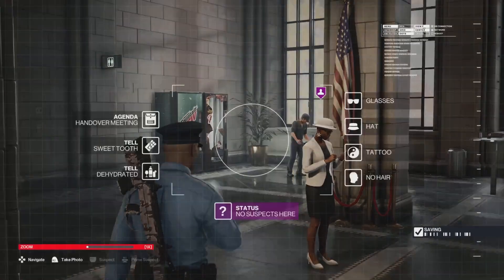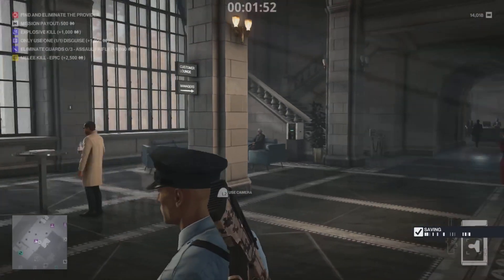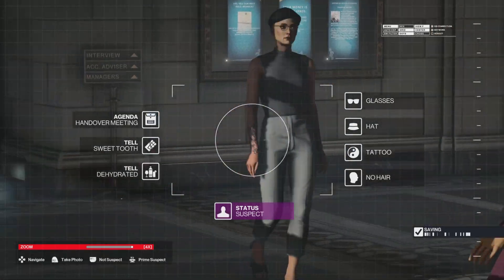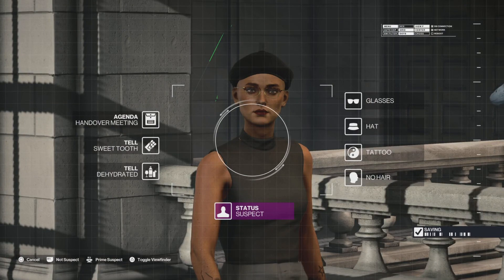All right, let's check out what we're looking for here. So we need glasses, hat, tattoo, and no hair. She has glasses, she has a hat. Tattoo, I can't tell. It looks like she has no hair, but she does have additional items — she's got earrings. And I think usually if they have additional items they're not the target, but it's kind of hard to say. We've got another one here — she's got a tattoo. Glasses, hat, no hair. Yeah, I bet it's her.